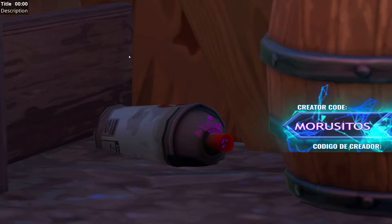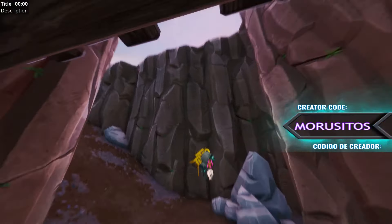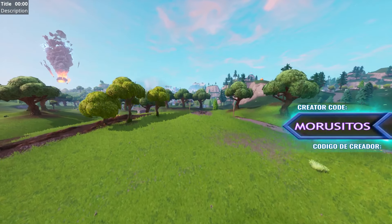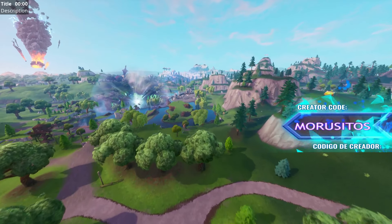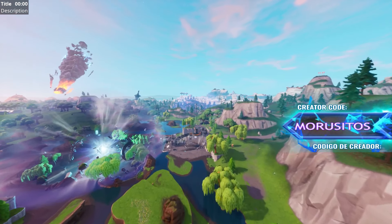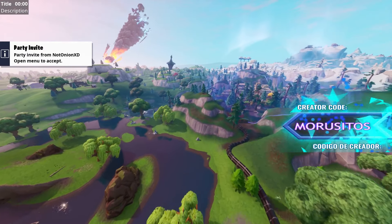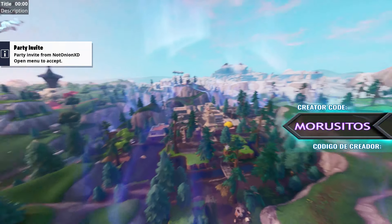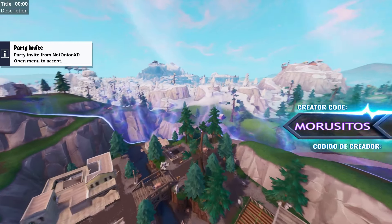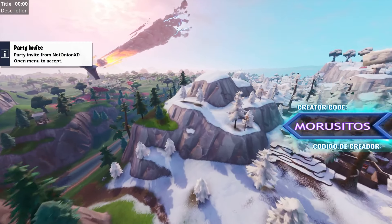We're going to go get the fourth and fifth cans as well. We're going to zoom out and fly all the way over to around Shifty Shops and Polar Peak area — that's where we'll find the next one. Big shout out to Not Onion for sending us the notification. It's somewhere around here, near a bridge — you're going to find it at the edge of that bridge.